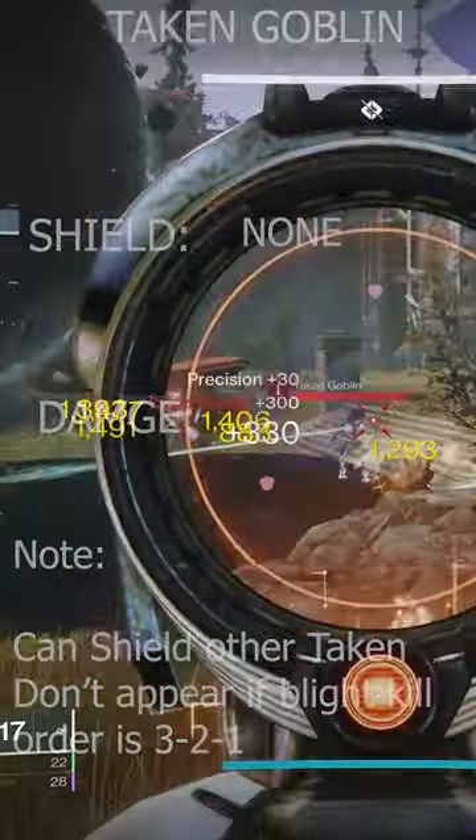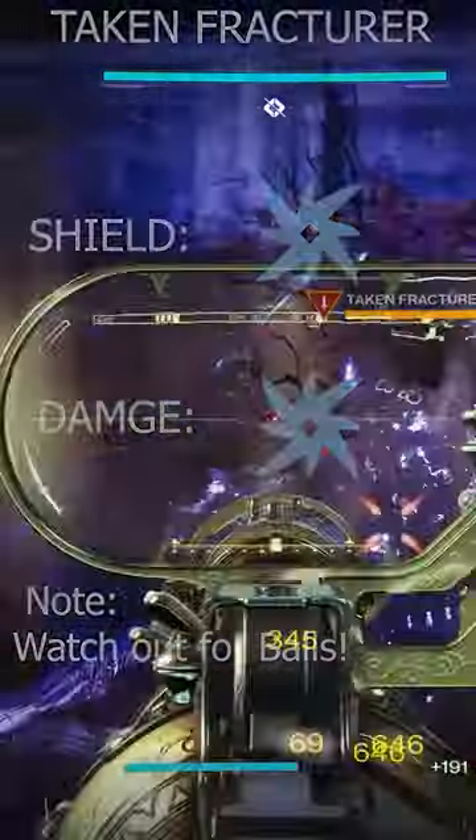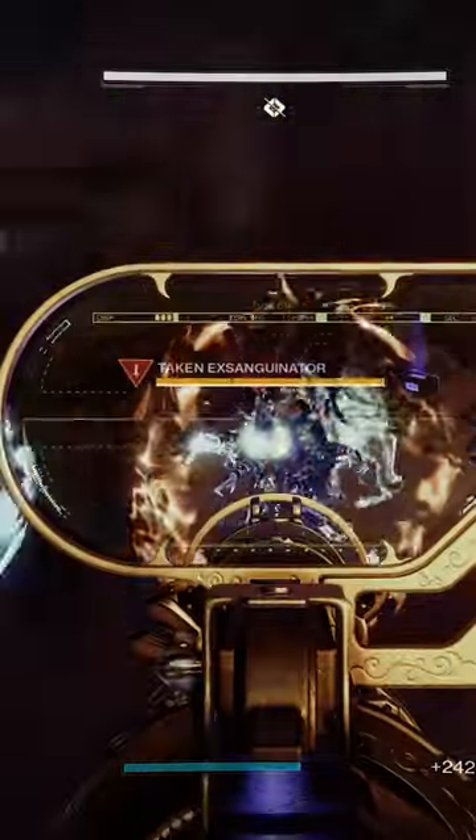Kill the blights in the order of three, two, and one. When the boss spawns, it will have an arc shield and does balls as well. It will be accompanied by two overloads.